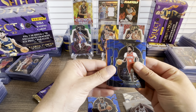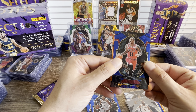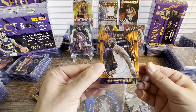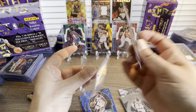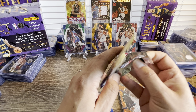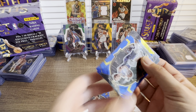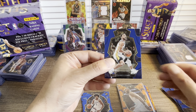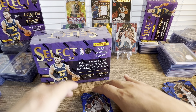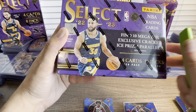We have two more packs. We got a flash orange Brandon Ingram, Jalen Williams — nice rookie card. LeBron James on a flash — let's go! Really well-centered card, really nice. This blaster wasn't bad at all. We got Darius Fox, Steph Curry on the premiere, and Paul George on a holo. We got some decent rookies and decent cards overall.